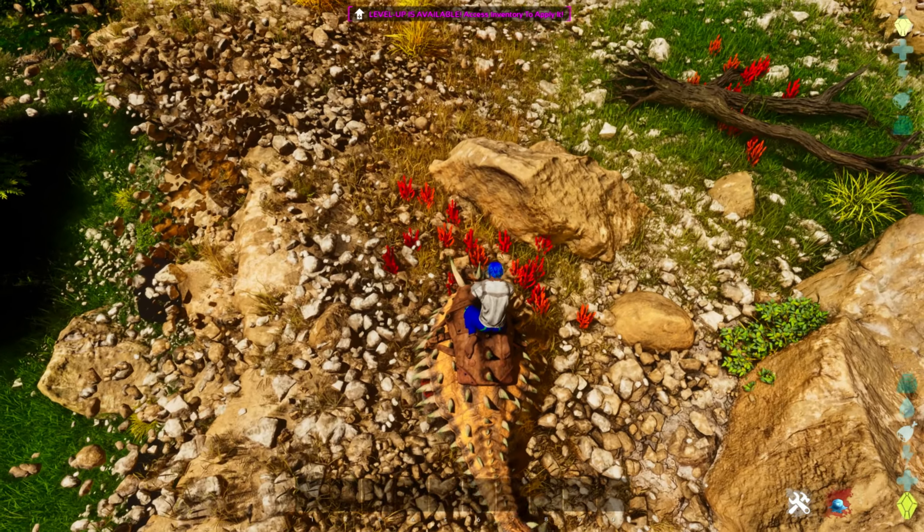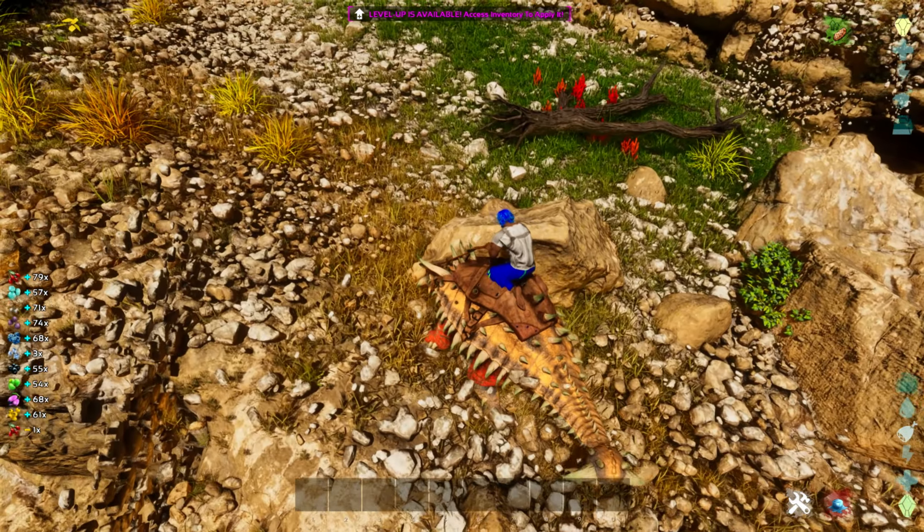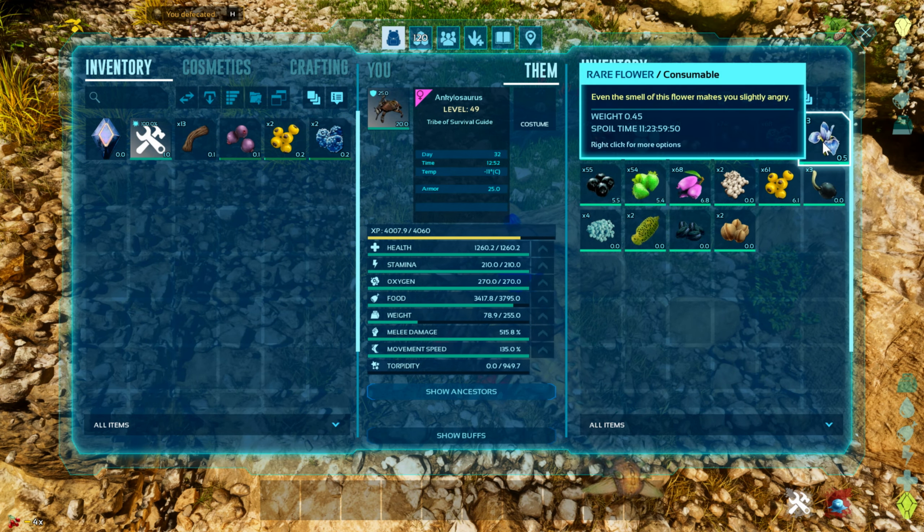Look how many rare flowers we've got from about a minute of stomping around with a Theri. The other good thing about bringing a Theri is it can hold its own and fight off any Sarkos or other stuff that attacks you in the swamp.